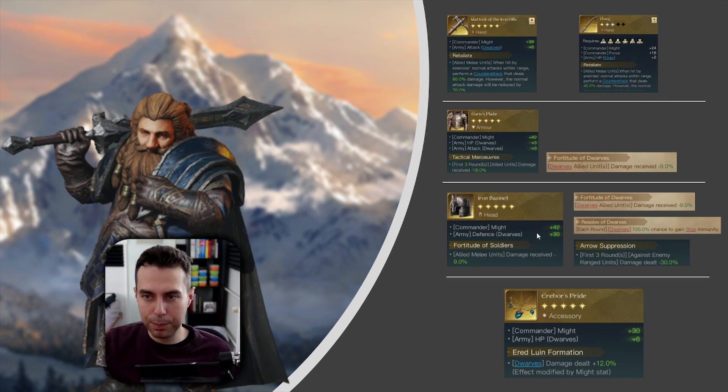In your Retaliate build you want as much defense as you can — being bulky is part of the build. You have the choice to run Fortitude of Soldiers for more damage mitigation, or Fortitude of Dwarves if you can't get Fortitude of Soldiers.